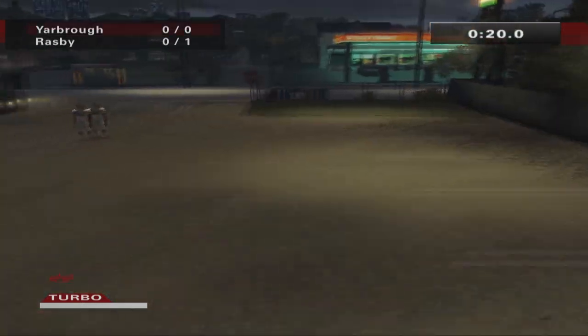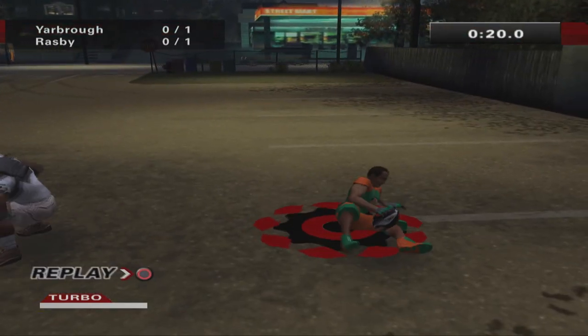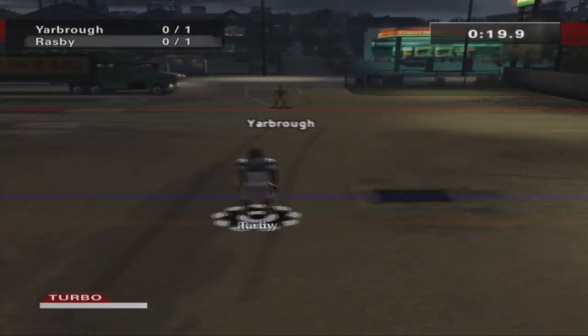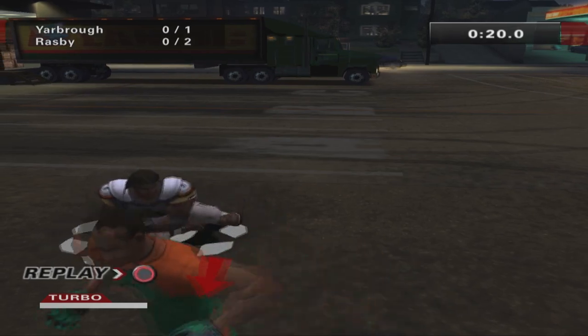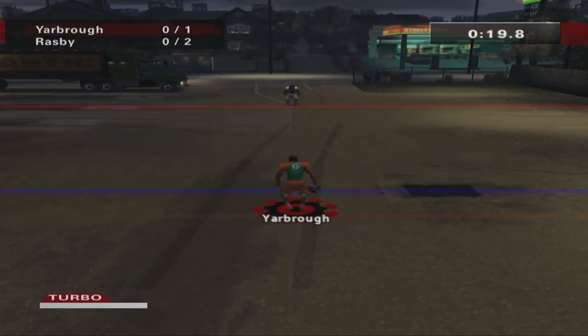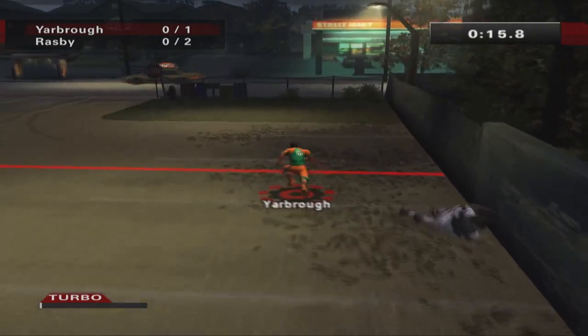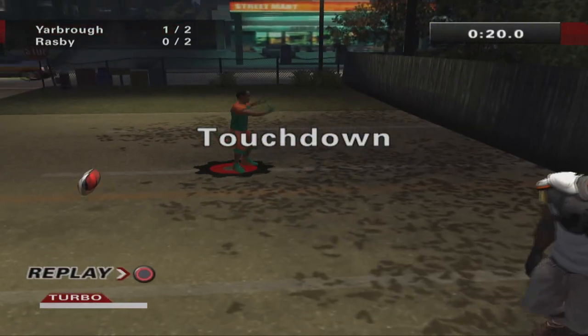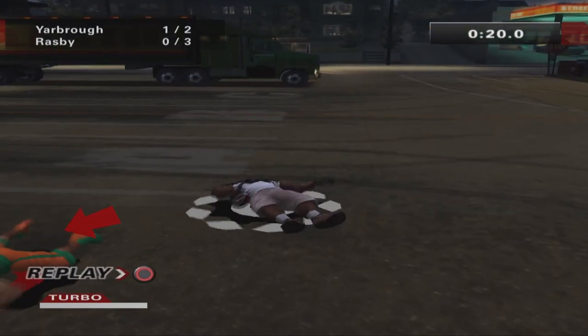Exhibit wants to see what we have, so before earning his trust, we had to beat Rasby one-on-one. The first couple of possessions start out with two tackles by each player. There is Yarbrough with a nice tackle on Rasby. He gets his second opportunity, tries to get to the outside, spinning, and will score. One-on-one, he scores his first touchdown. It's now one-to-nothing.